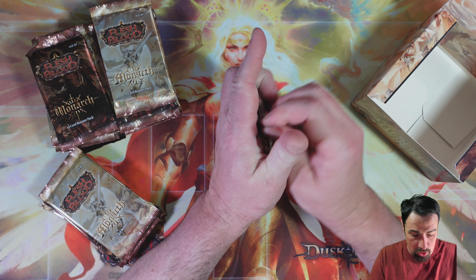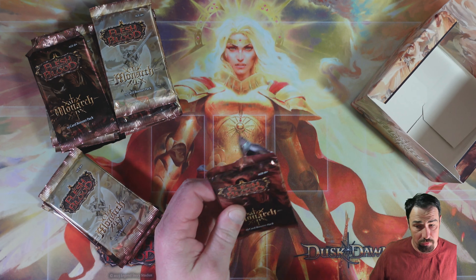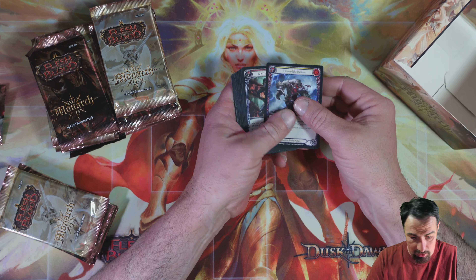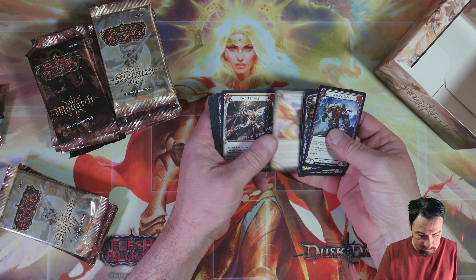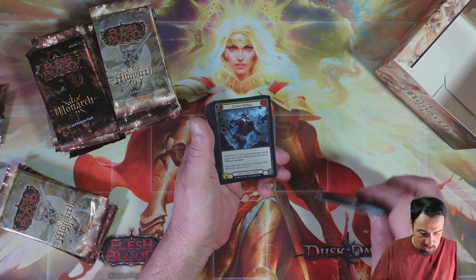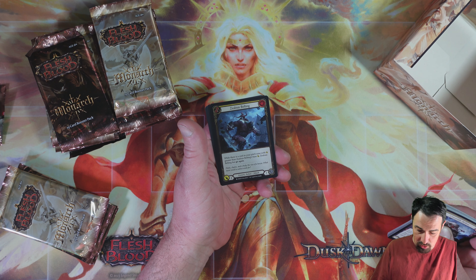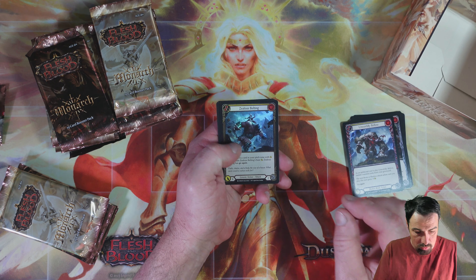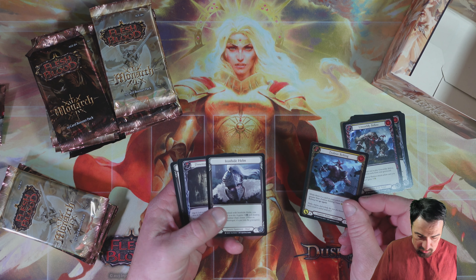Obviously we want cold foil legendaries — preferably a cold foil library, because that way I can have a second one. I can play one in a deck and have one on display. Feels very different after all those tournaments, having to do Monarch with this stuff. Anyway, we have a Zelda — a zealous belting.